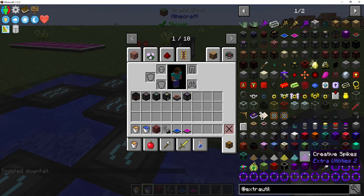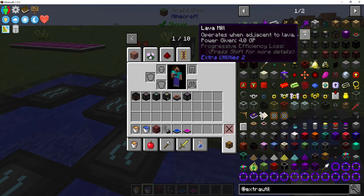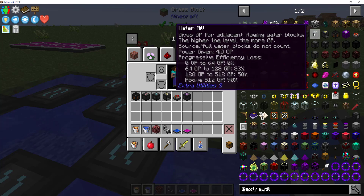If you go into the tooltip for Extra Utilities, you will see that they've now introduced efficiency for the lava mill. You can generate up to 200 GP from lava mills; after that, you start taking a loss. It starts at 200 and goes up to 400, which is 33% loss. Same thing with water mills, although they are even more reduced — 64 GP — so you can only have three water mills running before they get nerfed quite a bit. A standard setup has eight, so you're easily over 128, and you're down about a third of your GP.